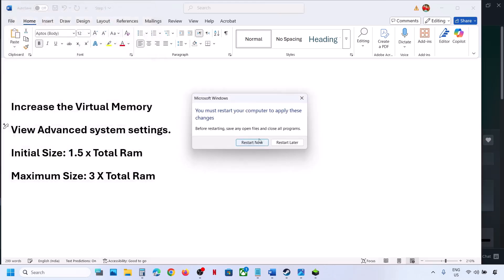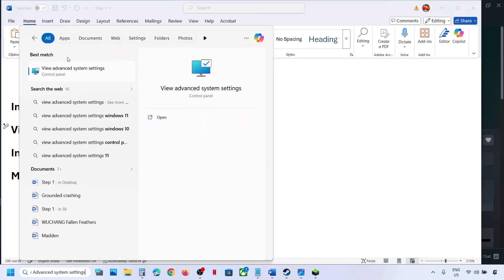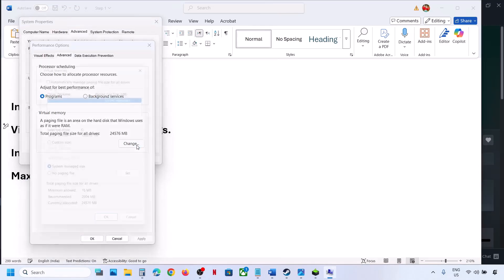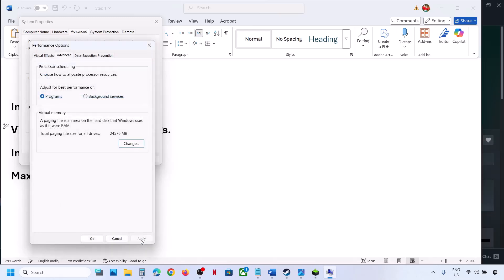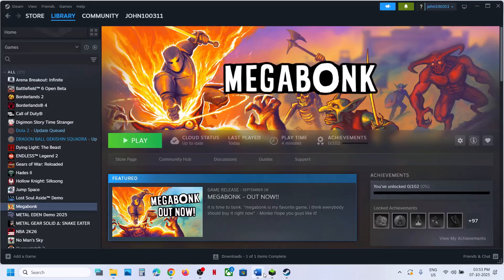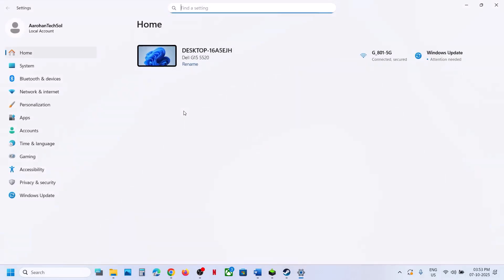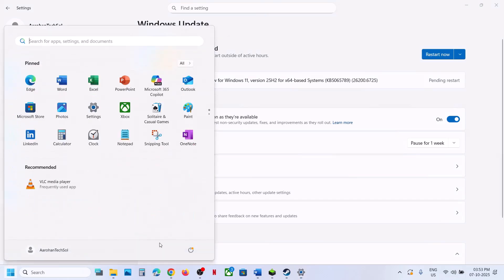To revert virtual memory to default, go to View Advanced System Settings again, go to Settings, Advanced, Change, and put a check back on the automatic management box, then hit Apply and OK. The next step is to update Windows to the latest version. Open Windows Settings, go to Windows Update, and click Check for Updates. Once all updates are installed, restart your computer and check.